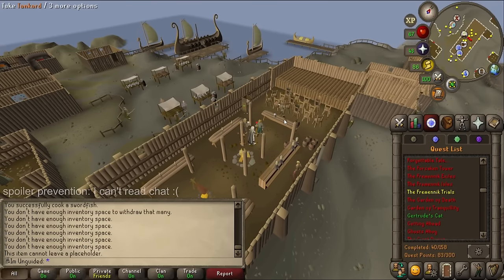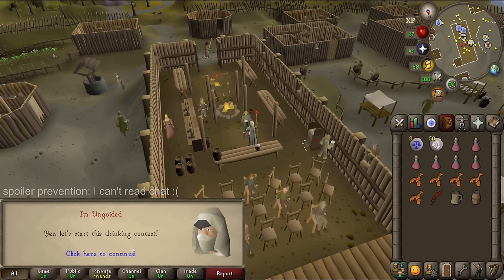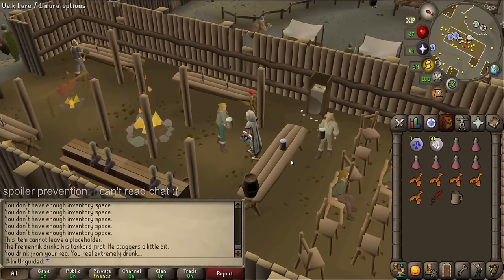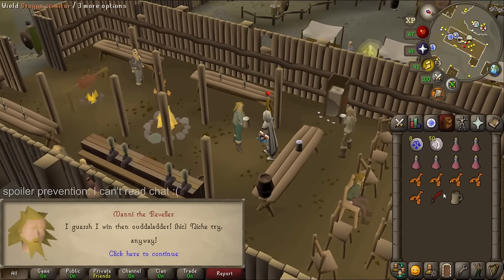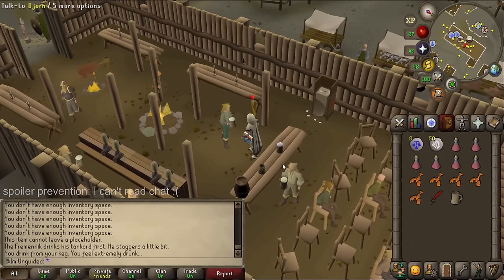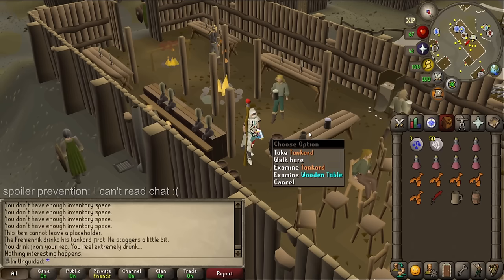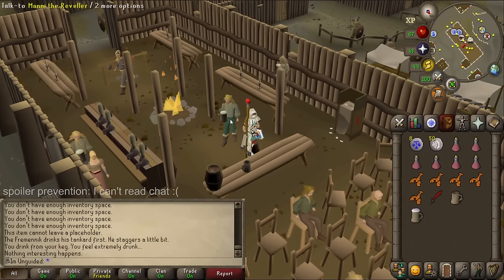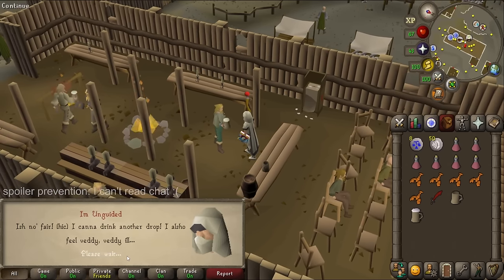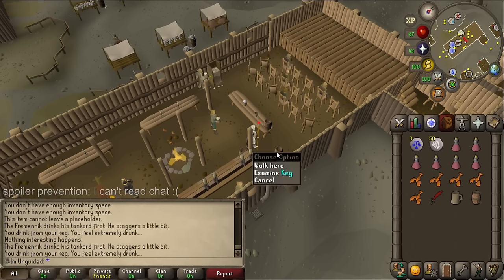Wait, did he say pick up the keg or the tankard? I think he said the tankard, but I grab the keg as well. We're ready to drink. He drank out of a tankard and I drank out of an entire keg. He wins — come back if you fancy a rematch. I don't get that. I try again but the same thing keeps happening. I obviously need to do something with this keg so I don't get wasted drinking it. I have no clue what to do.